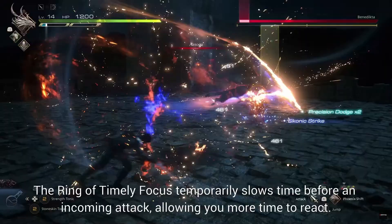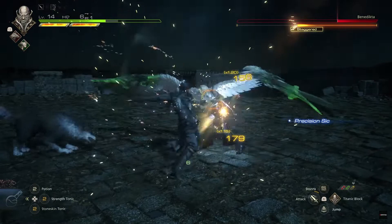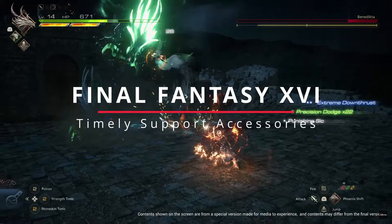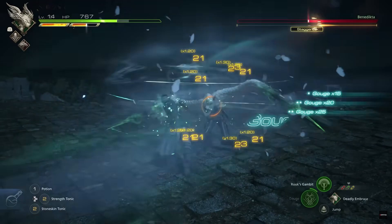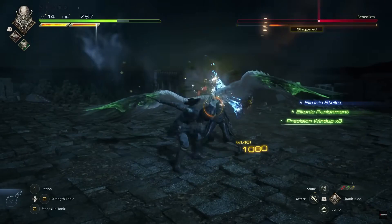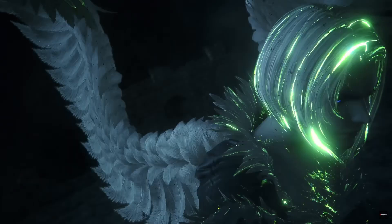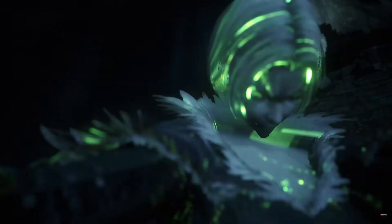For difficulty modes, there will be an action mode and a story mode. Action mode is for veterans of games like Devil May Cry, while story mode is for those who want a more story-focused experience or are used to turn-based games. In both modes the strength of enemies will be the same; the only difference is that story mode gives players access to a particular set of strong accessories from the very start of the game. These include: the Ring of Timely Focus, which temporarily slows time before enemy attacks connect; the Ring of Timely Assistance, which automatically issues commands to your dog Torgal; the Ring of Timely Strikes, which executes combo attacks with just one press of the attack button; the Ring of Timely Evasion, which auto-dodges most attacks; and the Ring of Timely Healing, which automatically uses potions to keep your health topped up.